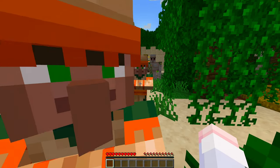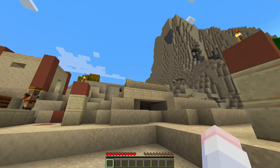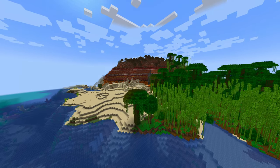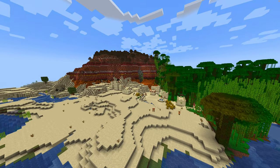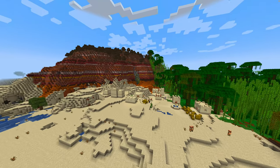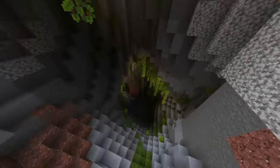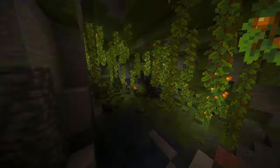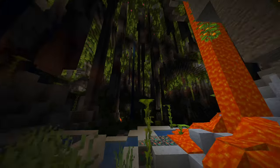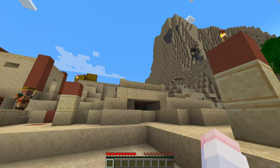We are not off to a great start because this is the wrong seed. Yesterday I picked out this epic seed where you spawn in a bamboo jungle right next to a desert village with the beautiful badlands backdrop, and there's an entrance right here to this incredible lush cave. Clearly I have punched in the wrong seed and now we're in a completely different world. So let's go.